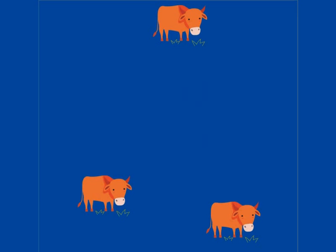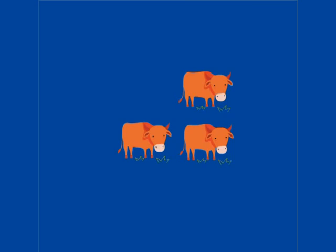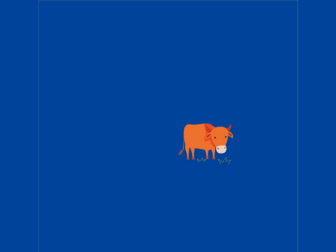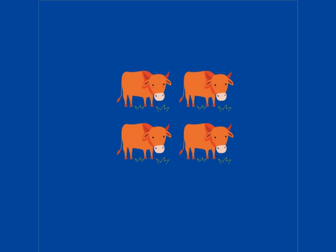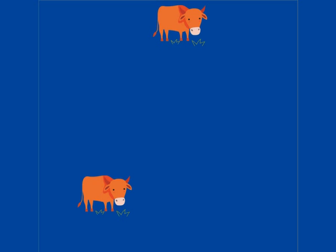How many cows? The cows are eating grass. How many cows? Three. You'll get this. How many cows now? One. Wow! How many cows now? Four. Cows say moo. How many? Two.